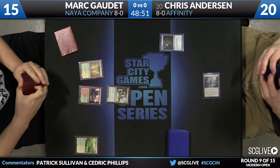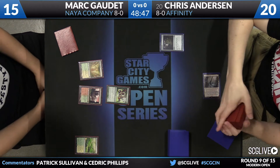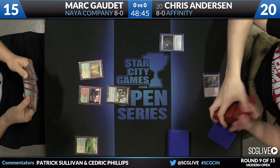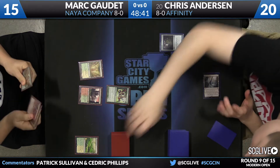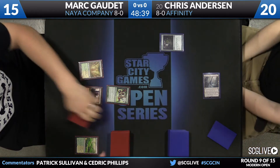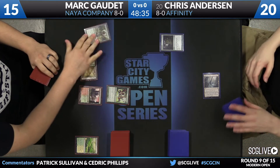Nakala is a 3-3. We'll see what Gaudette's going to do this turn outside of attacking — that part's easy. There's a Lightning Bolt, Noble Hierarch in hand too. Very solid hand here. Cast the Hierarch, leave up Bolt — that's where he'll start.